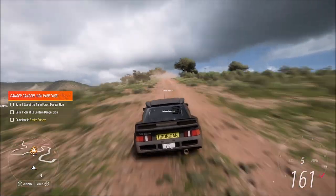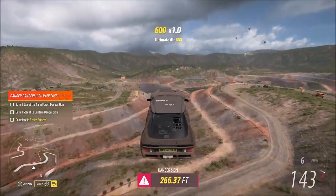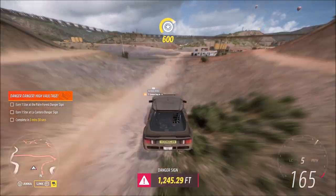You want to get as much top speed as possible before hitting the jump. What I recommend doing is going on the right-hand side of the trail and then coming over into the center. As long as you hit the jump at around 158 miles per hour or more and aim for the center of the quarry here...